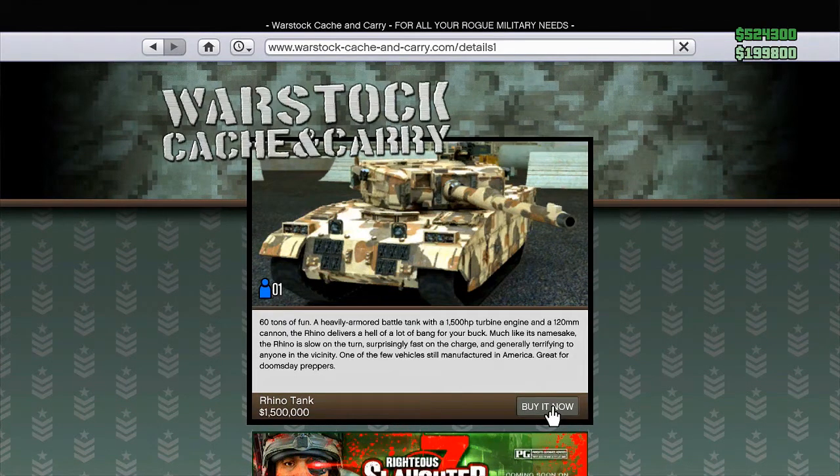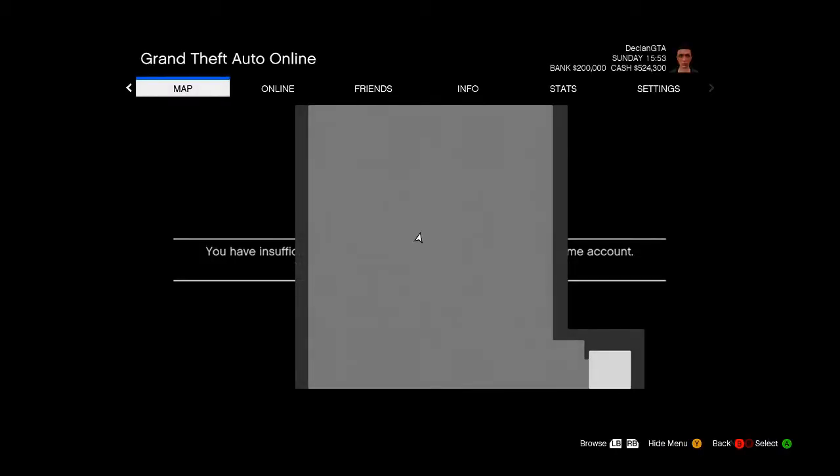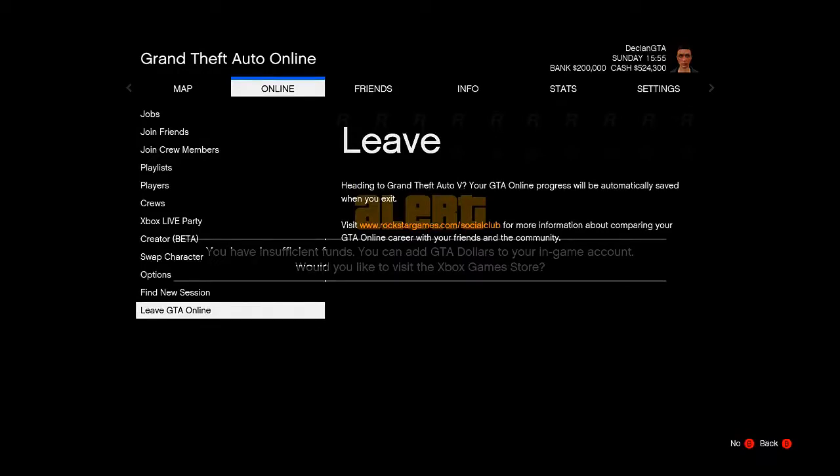Now here is where the tricky part comes into play. It took me around four tries to get this to work perfectly. Whilst you are hovering over Buy It Now, what you want to do is hold down the Start button — hold it down, do not let go — and as soon as you let go of Start, press the A button at the exact same time. You may or may not see a background image; don't worry either way as it worked both times for me. If you just see the generic pause menu, carry on with the glitch. Once you're in the menu, simply go across to Online, then go down to Leave GTA Online.